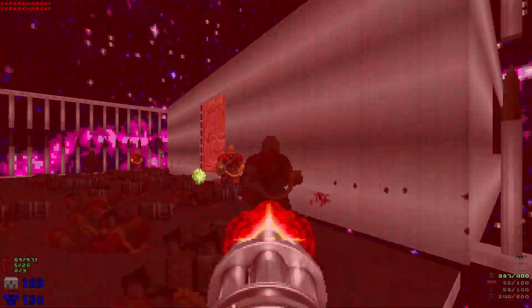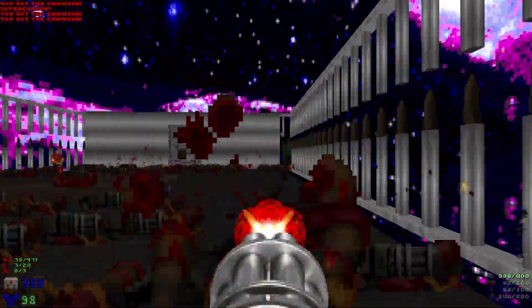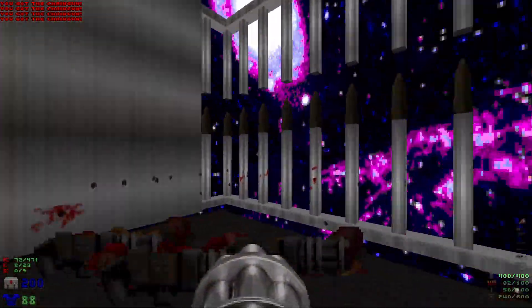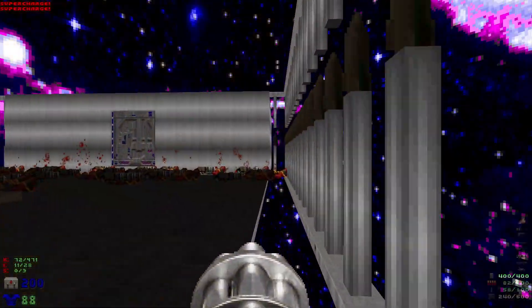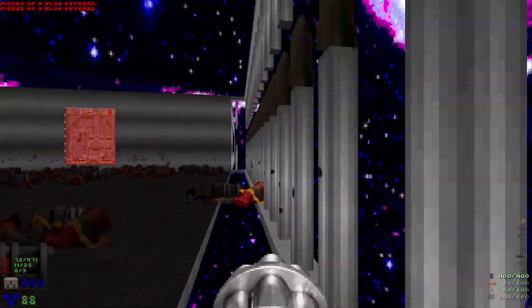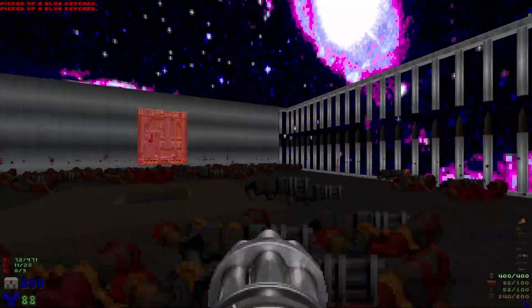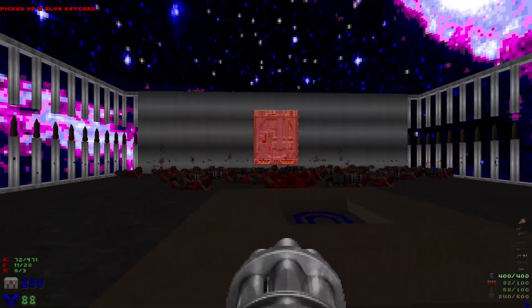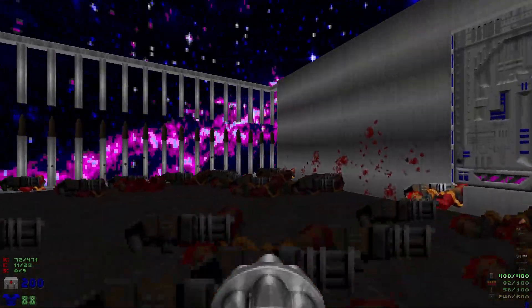Let's continue with the chaingun. There we go. There's also some supercharges and some blue key cards that are health — it's definitely very strange. Not even sure where I'm gathering these from.